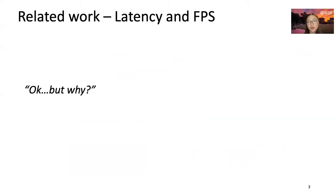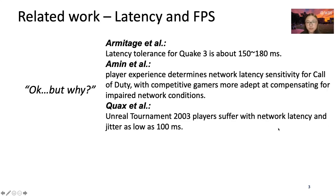Since latency and gaming is a well-studied space, for network latency and FPS games, Armitage estimates the network latency tolerance threshold for Quake 3 to be about 150 to 180 milliseconds. Aiming demonstrated that player experience determines network latency sensitivity for Call of Duty, with competitive gamers more adept at compensating for impaired network conditions. Quox finds that on Unreal Tournament 2003, players suffer with network latency and jitter as low as 100 milliseconds. While beneficial, these works do not identify nor isolate the player's skill in their assessment of network latency's impact.